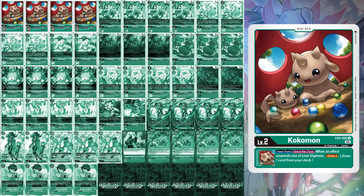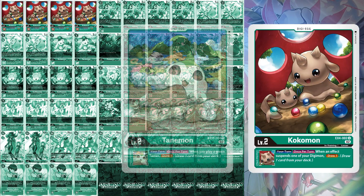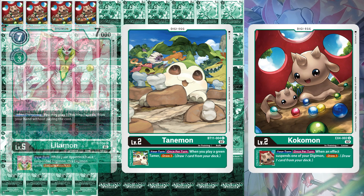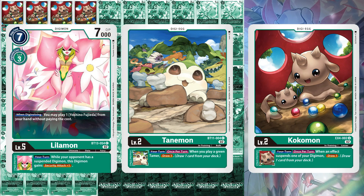For level 2s, this deck runs Kokomon, arguably the best green egg outside of Tanemon. Kokomon's effect suspends one of your Digimon to draw one. Because there aren't too many Tamers like in my Tyranomon deck, Tanemon doesn't have as much utility. And unlike ShineGreymon Burst Mode, GeoGreymon, and RiseGreymon, Leilamon is the only way for you to play Yoshino for free.